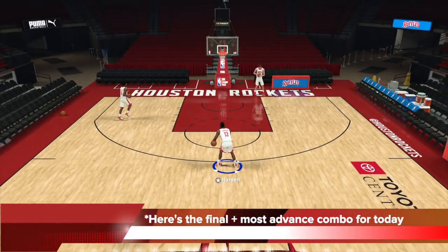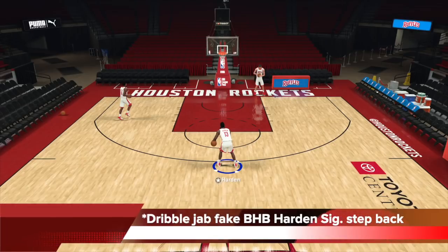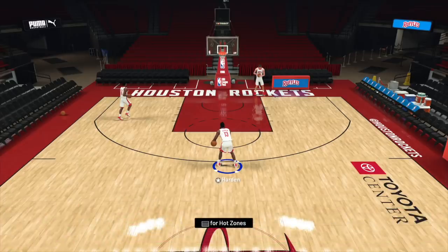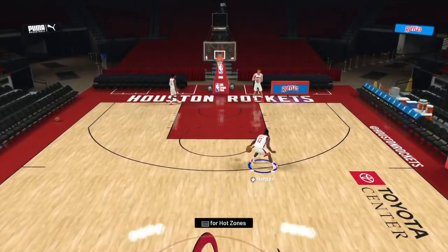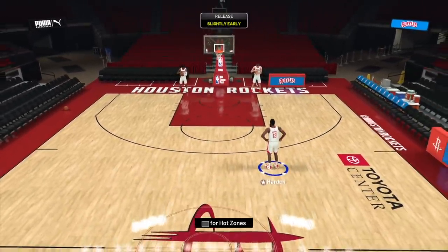Here is the final and most advanced combo for today: the dribble jab, fake behind the back, Harden signature step back. This one is just cool — dribble jab, fake behind the back, Harden step back. That's deadly especially if you're adding some human screens.